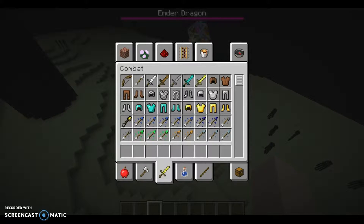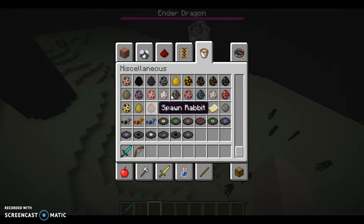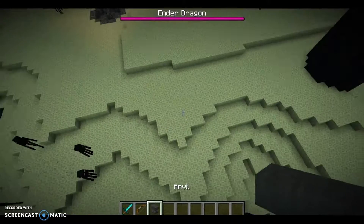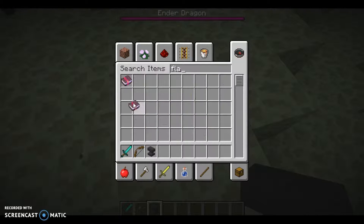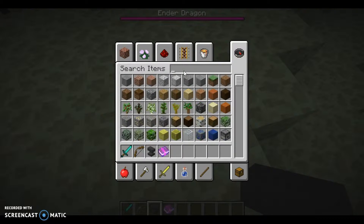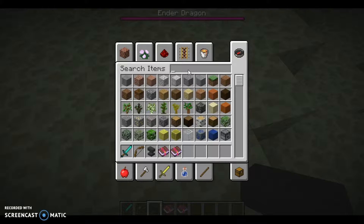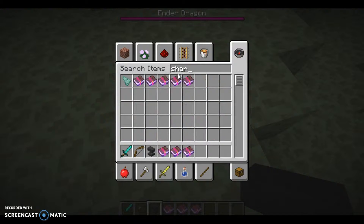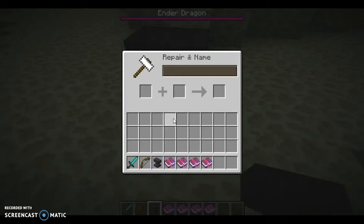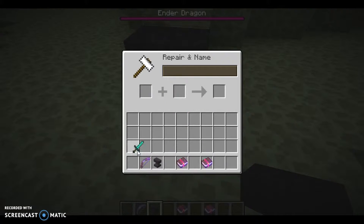And now I'm going to show you how to get to the end city, just if you don't know. What you're going to do is, you're going to get your best weapons ever. So what I'm going to do is, I'm going to get flame, fire aspect 2, power, and sharpies. Put all these down. I'm just going to go in and put the flame and power on it, and push into the fire aspect and sharpies.